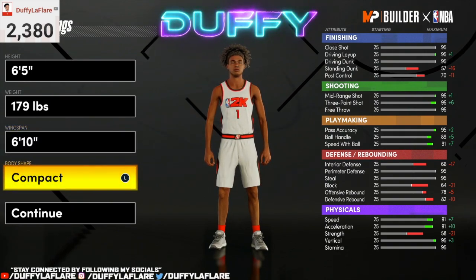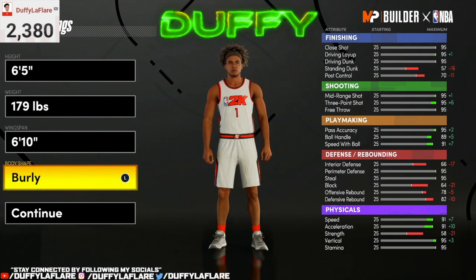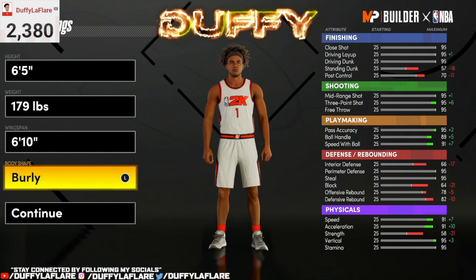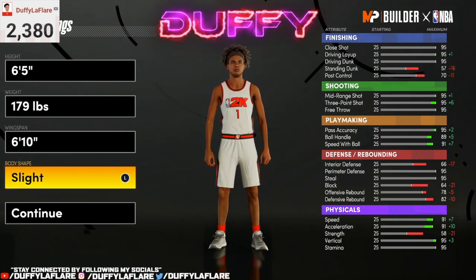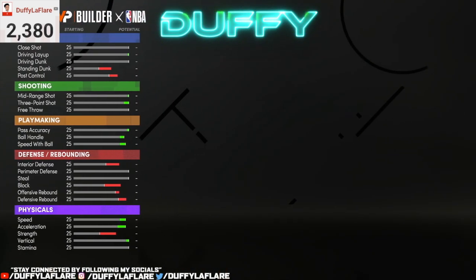Now for the body shape, you can feel free to pick whatever body shape you want. If you have a burly or built body type, you get more contact dunks, better blow-bys on offense, better bump animations on defense, and more bump steals on defense. So if you want that advantage, you can go with burly or built. Burly and built don't really look the best, but that's the advantage. For me, I'm gonna rock with slight — I like the slight look.